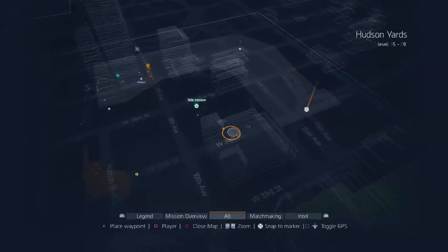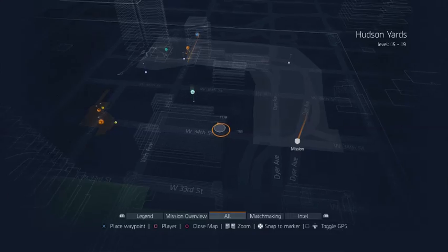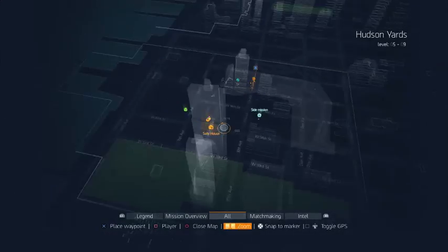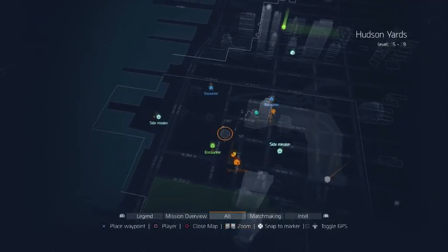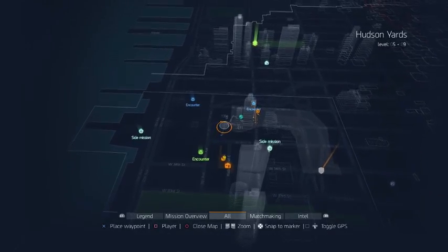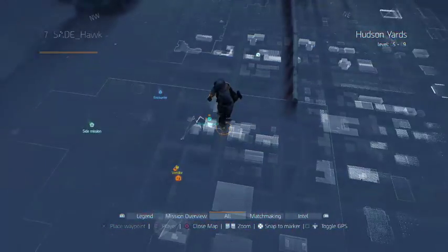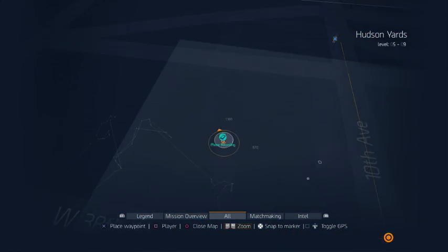Just set a checkpoint right in front of the mission here, and if you'd like you can even set one to the street and go. If you haven't been to the safe house, do that — and literally just head north from the checkpoint. I'll show you guys exactly where it is right here.